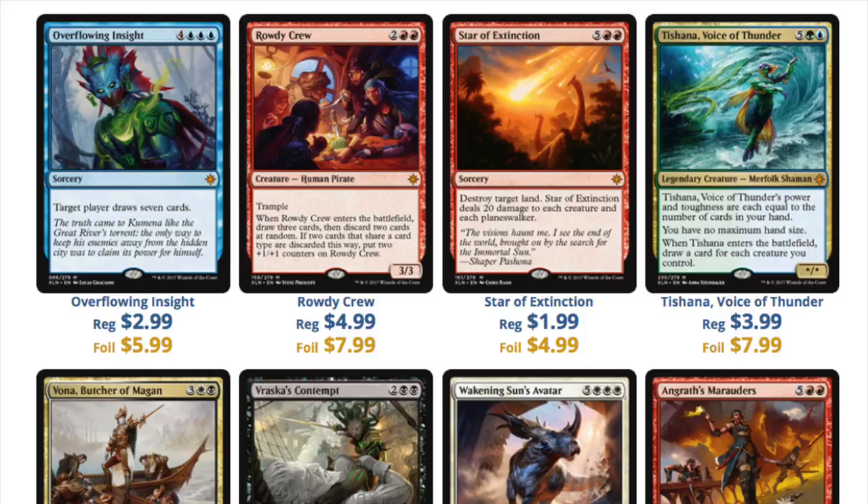Overflowing Insight is $3. Rowdy Crew, which is the Mythic a lot of people are talking about — I don't know if I can see it seeing play just for the fact that it costs $4. If it was $2 or cheaper, it would definitely see play. Star of Extinction is a $5 foil or a $2 regular card, so it's pretty much a bulk Mythic at this point. And Tristana is a $4 card. So if you generally get a Mythic, it's 50-50 whether or not you make back the value of the pack. I like these cards — I think they are very good and creative. However, there's not really a place to put all the value.